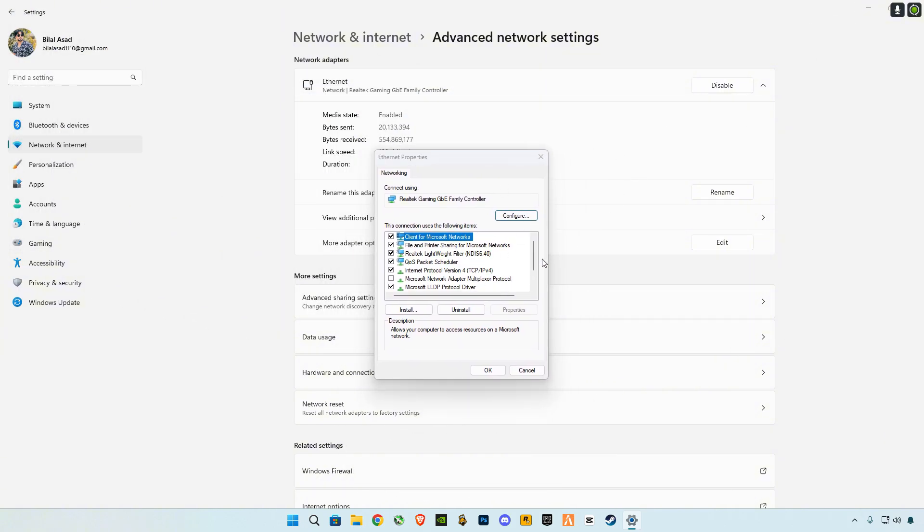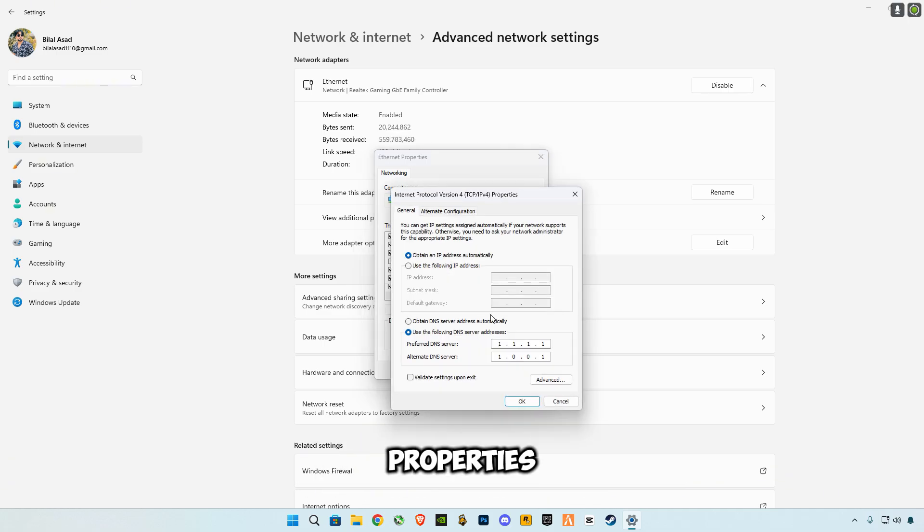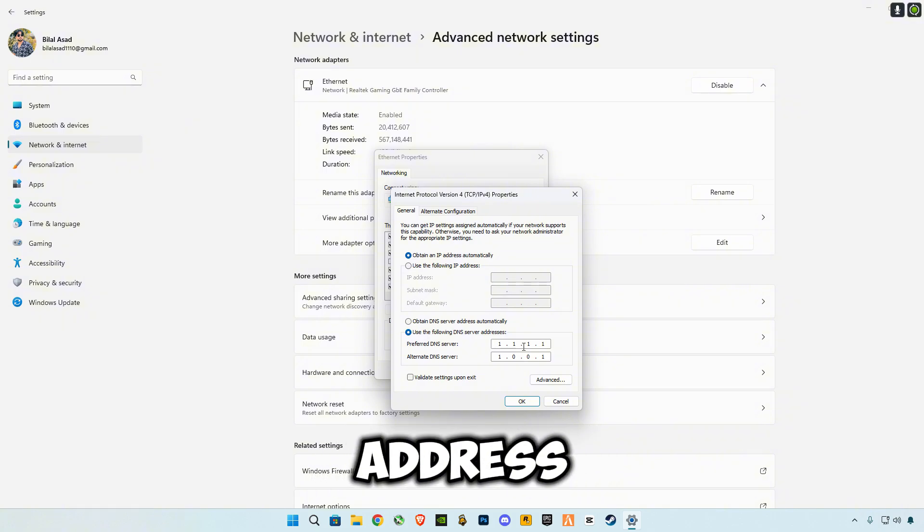Scroll down and select Internet Protocol Version 4, then click on Properties. Check the option that says 'Use the following DNS server addresses' and apply the DNS server address shown, then click Apply and close.